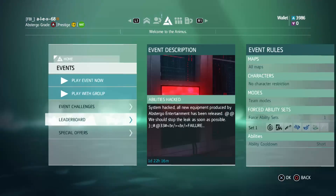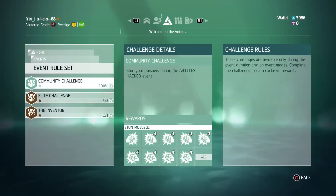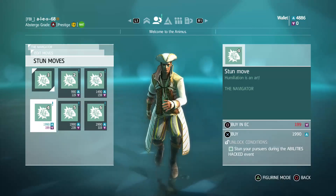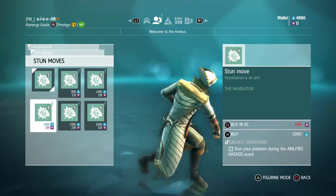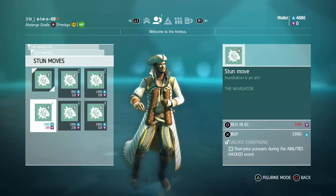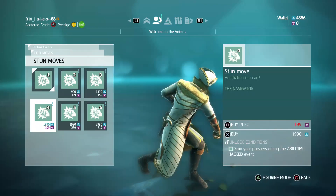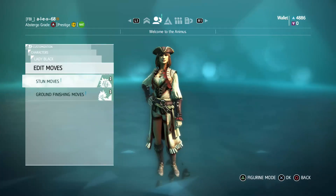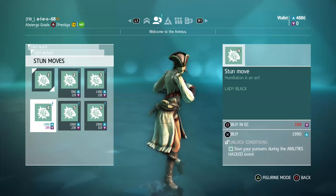The objective is just to stun pursuers and you'll get on the leaderboard pretty easily. Now let's take a look at the stun animations. There are now six stuns total, and they are different for female and male characters.